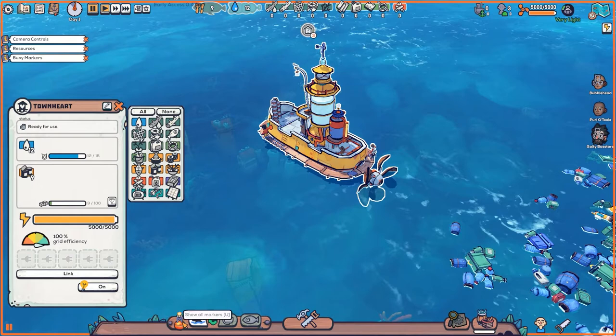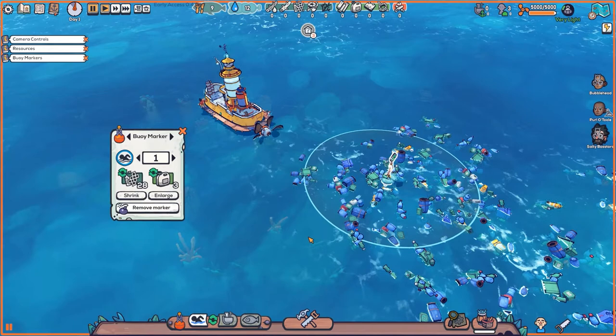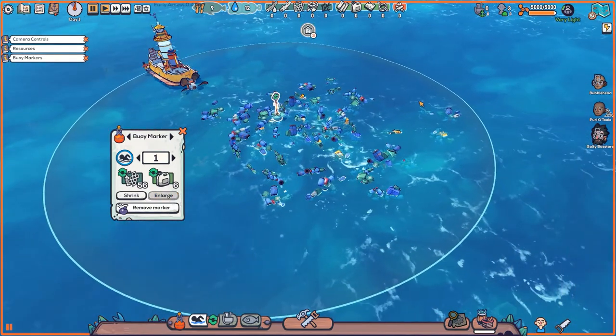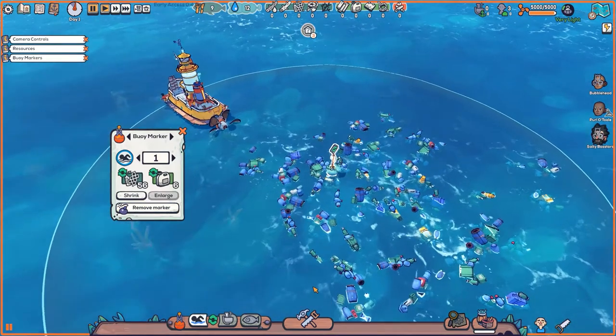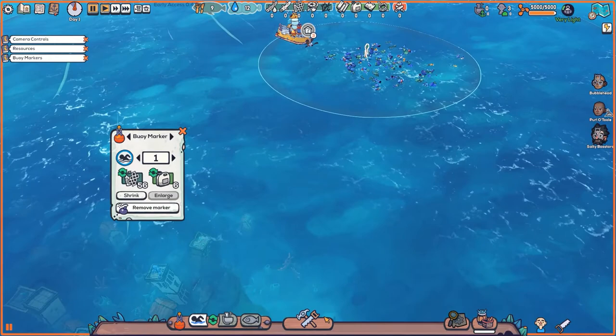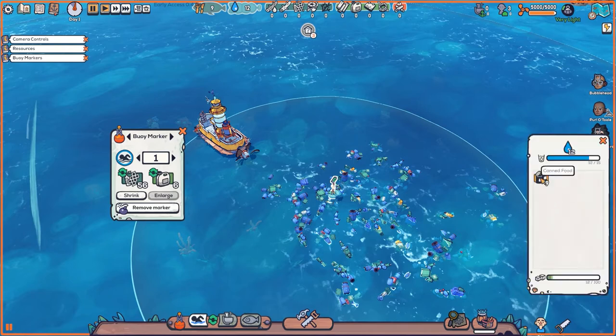Down here we can see all the things we want to collect. If I say I don't want to collect something, I can turn it off and it'll gray out. Down here we see all the markers on the environment — hey, I got some stuff here, and I want to swim out there to grab it. These guys will drop off, swim over, and start grabbing everything. Right now there's 28 plastic waste and three floaters. Floaters are basically little floatable barrels. You can shrink or enlarge the collection area — I'm going to enlarge it to max. I've got nine food and 12 water. That's the only thing I've got.